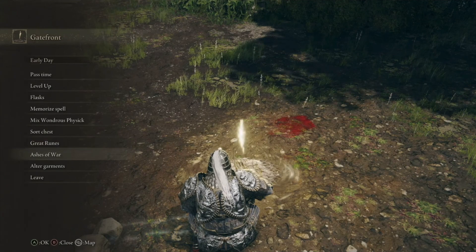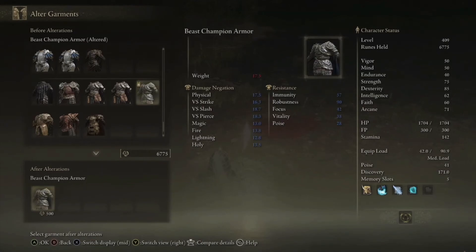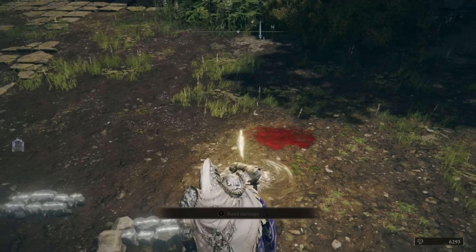Second thing: wear it, modify it and boom — go to the Site of Grace, modify it, and you will get the purple cape, which is kinda dope. I love it.